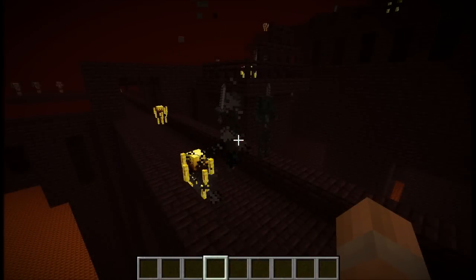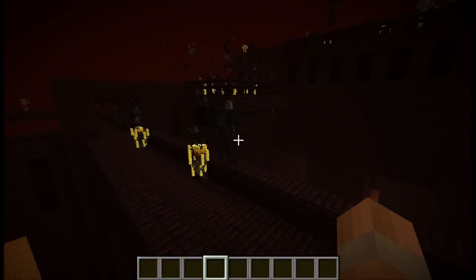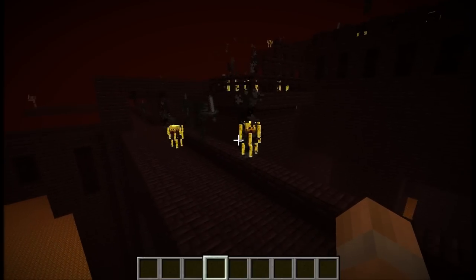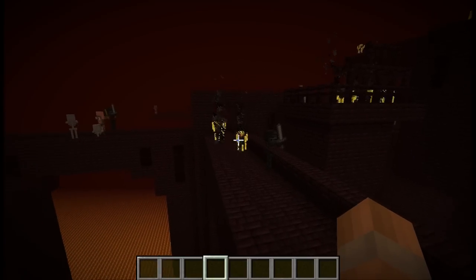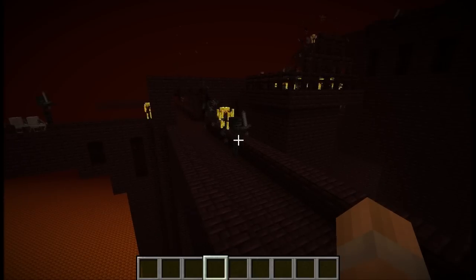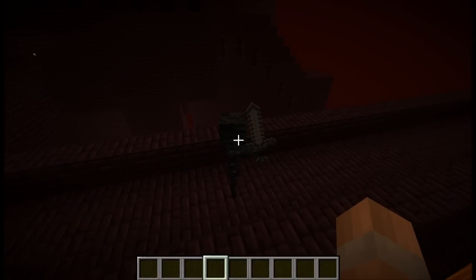Blazes now spawn under the same conditions as wither skeletons, so when you are farming these guys you are going to get a load of blazes as well. The wither skeletons are strong, the blazes can set you on fire, and it is recommended that you be well prepared. That includes fire resistance potions because the blazes will set you on fire, regeneration potions because the wither effect is quite like poison, and of course make sure you have some good armour and a good weapon.